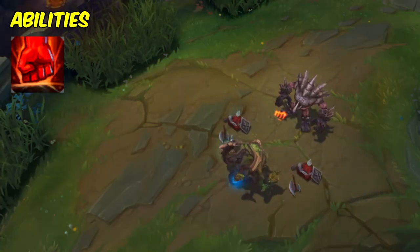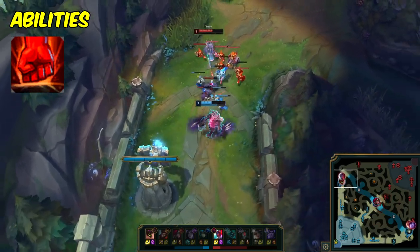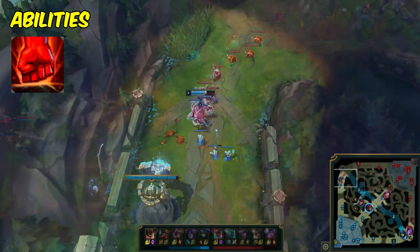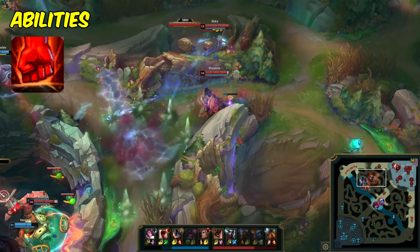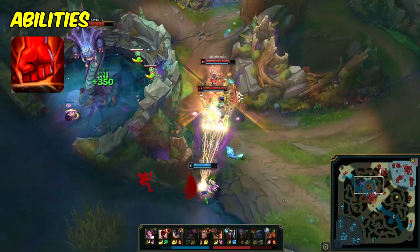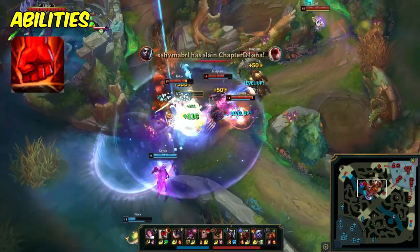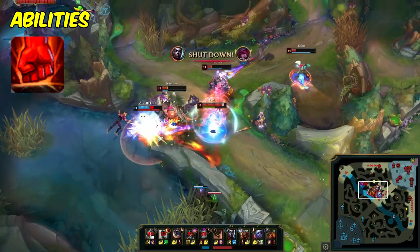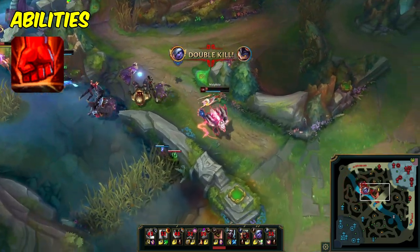Malphite's E, Ground Slam, is an area of effect ability that deals magic damage to enemies around him and reduces their attack speed for a short time. The ability's damage also scales with Malphite's armor, making it an effective tool for wave clearing and trading with enemy laners. I highly recommend you max it second and most of the time max Q last. A basic trading combo can be walking to the enemy laner as they try to trade against you, and then using your auto-W-E combo to get off a lot of autos at once, while at the same time inhibiting the enemy's ability to do the same. It's very distracting to have such a drastic reduction in attack speed, especially in the early game, because a lot of champions are relying on auto-attack resets or being able to weave in with abilities. It's also a great ability to pair right after your ultimate, since you can proc its AOE and apply the attack speed debuff to multiple enemies at once.